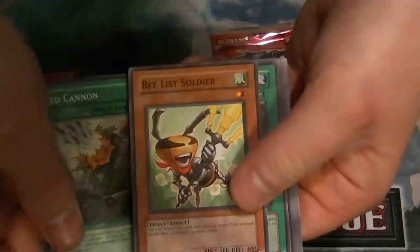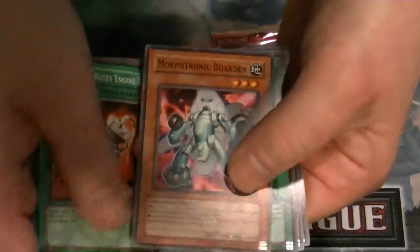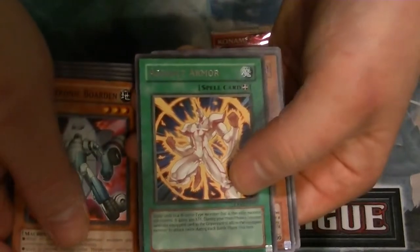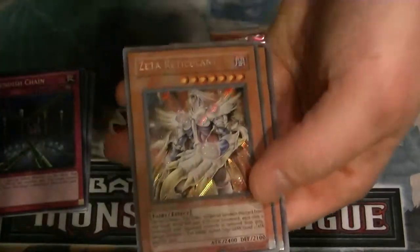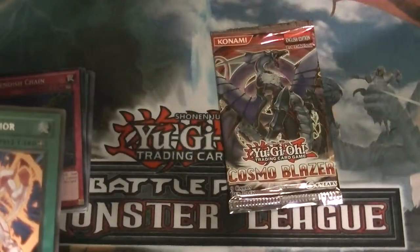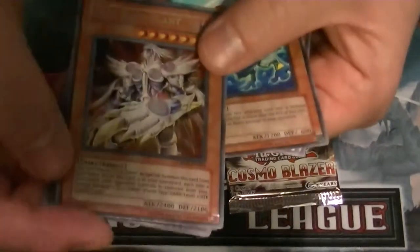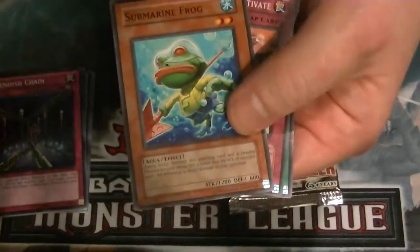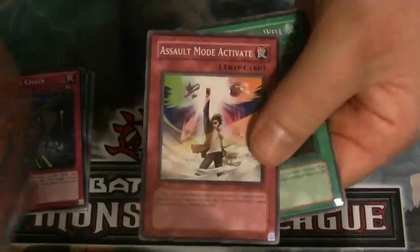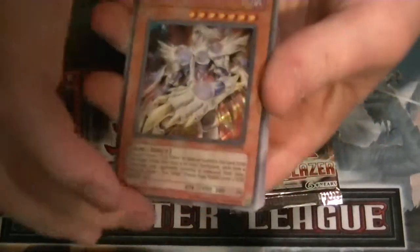So we have Seed Cannon, B-List Soldier, Morphtronic Rusty Engine, Morphtronic Borden, our rare is Assault Armor, and we got a Secret Rare — Zeta Reticulant. Nice. Also Submarine Fraud, Assault Mode Activate, and Telekinetic Power Well. Not bad — got a Secret Rare out of one pack.